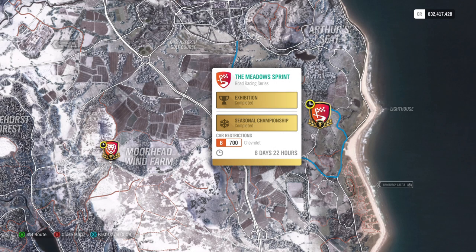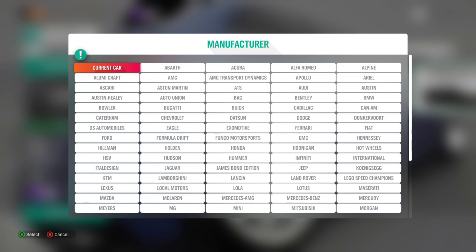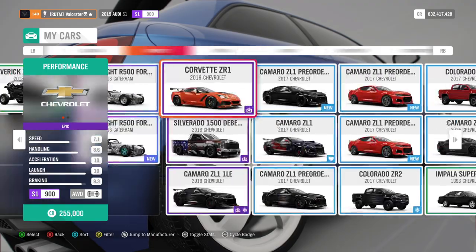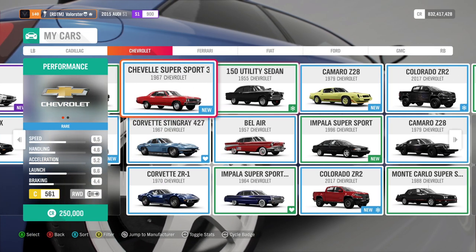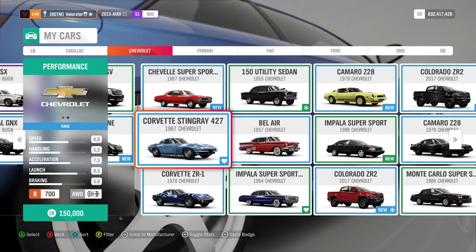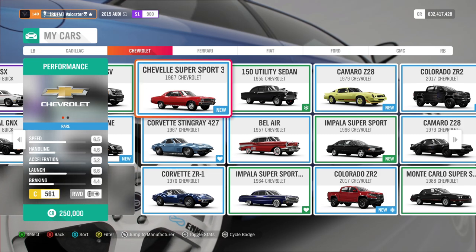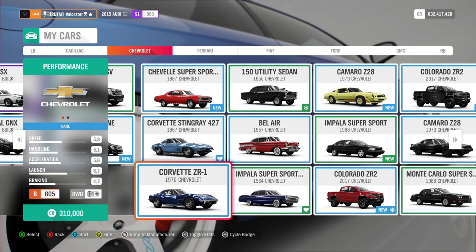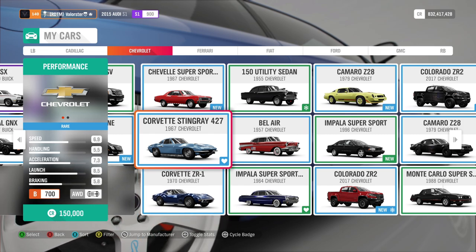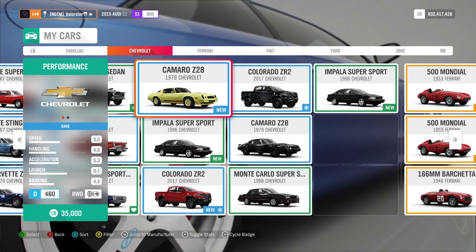For Chevy to the Livy we need a Chevrolet B700. Filtering to Chevrolet B class, there are some choices. I tuned this one and it's very fast — you won't see the Drivatars with this car. You can take other cars but I'll stick to this one. It made me win the championship very easily. From this championship we win the ZR2.